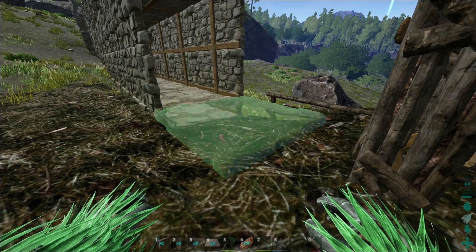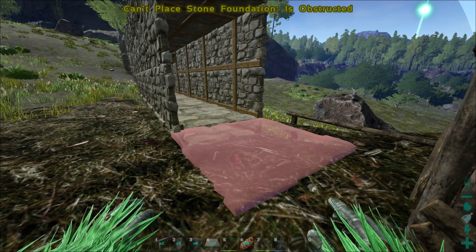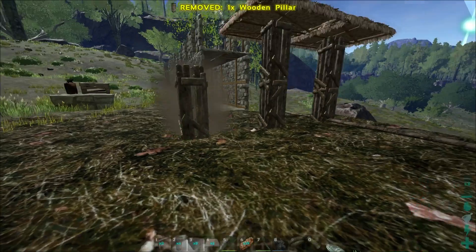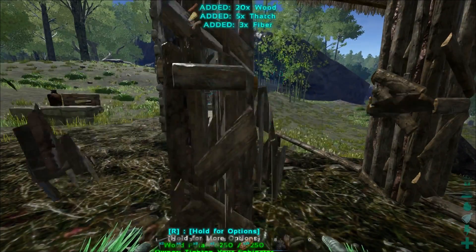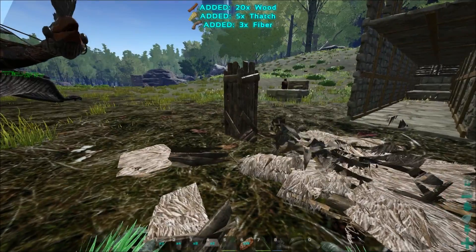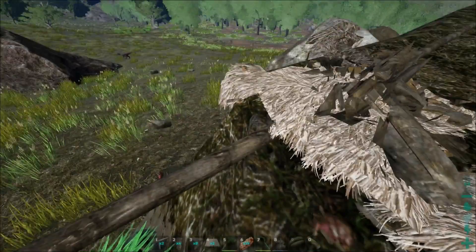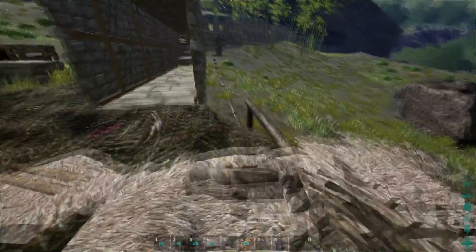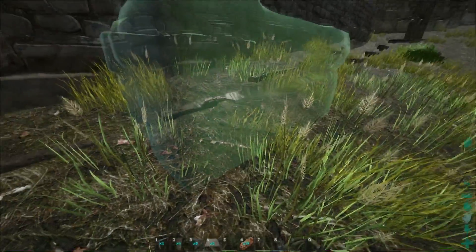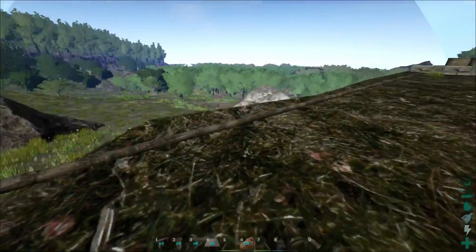I'm going to show you what to do when it doesn't snap. Most of the time it's going to do this anyway even though you have this pillar here. What you can do is place another pillar right here, snap it to that, and place it there. Now you can delete all this stuff — let's get it to collapse. There we go. Now this pillar is on a different level than where it originally started, because these fence foundations actually raise themselves up if there's an incline.